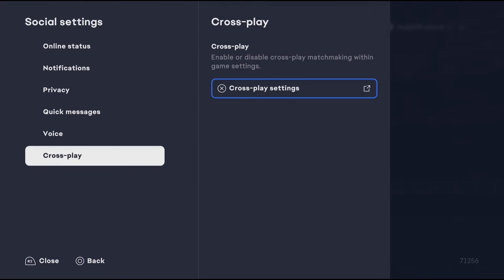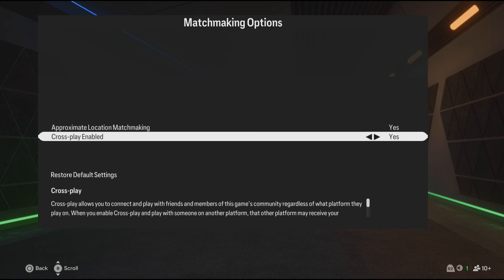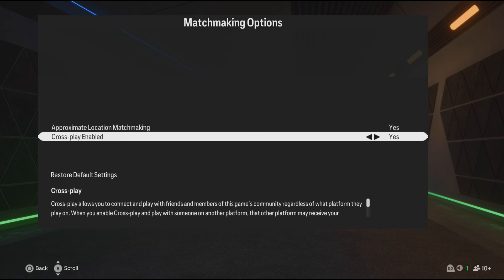Now what you're going to do next is go to Social Settings, which is in the bottom left of your screen. Then go to Crossplay and tap X to go to crossplay settings. It could be different buttons depending on whether you're on PC or Xbox — on Xbox it's going to be A. Now make sure crossplay is enabled.